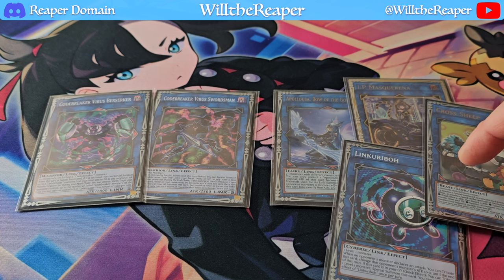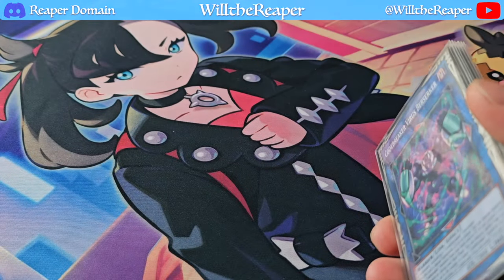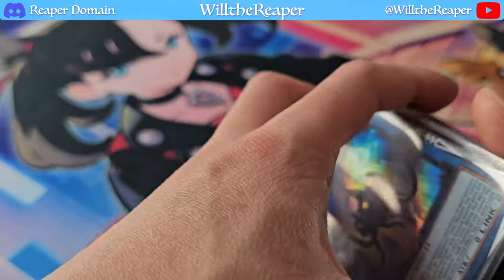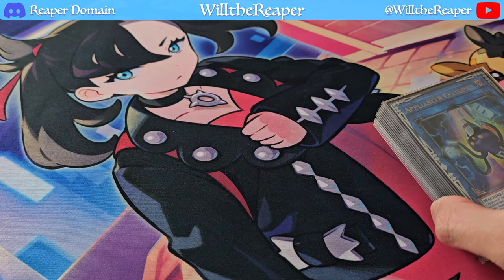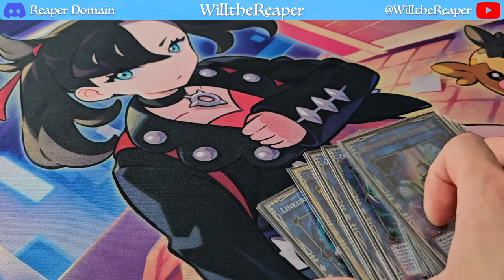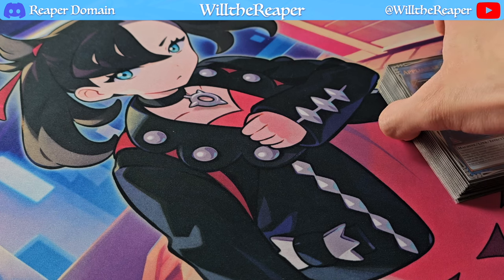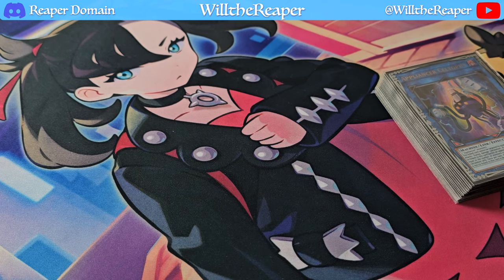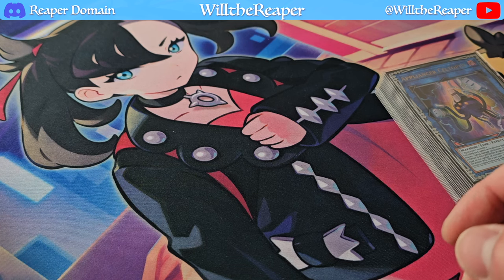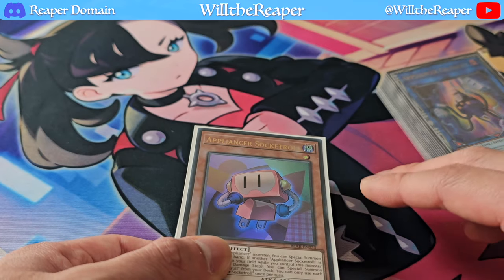Cross Sheep is mainly for the link markers pointing downward, which benefits this deck. This deck definitely has many different other builds you could try. I've seen builds using the Code Breakers extended into the Phantom Knights engine, allowing you to search out Phantom Knights' Fog Blade, giving you essentially three negates on the board. Pair that with set Infinite Impermanences and you can do a lot of disruption with a deck that isn't normally known for being disruptive.